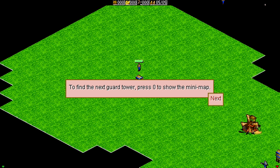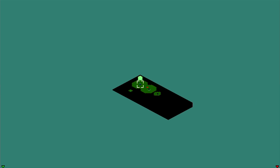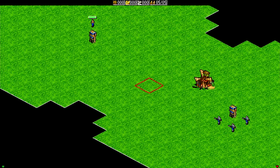To find the next guard tower, press now to show the minimap. We can do that. Here we go. Friendly units are shown as blue dots. To move to the friendly guard tower, move the cursor onto it and press OK. So here we go — looks good to me. Let's move to the friendly guard tower.